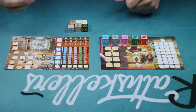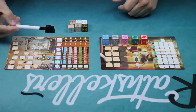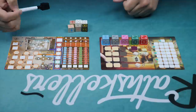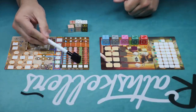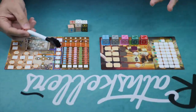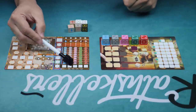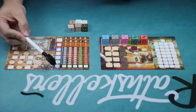The game takes place over eight rounds, eight days, and at the end of the eight days whoever has the highest score is going to be the winner. You are going to get points from collecting — basically transcribing or writing down these books — and you get victory points from that based on the values of these dice.